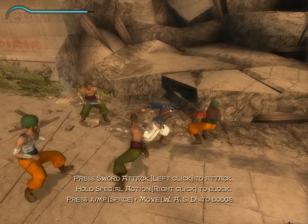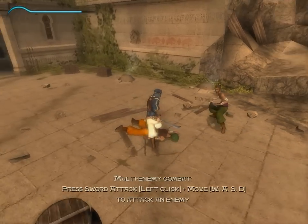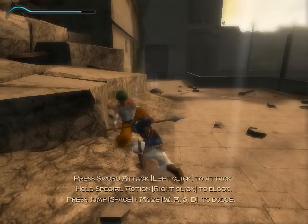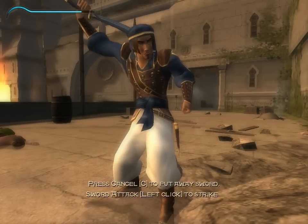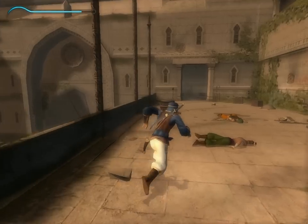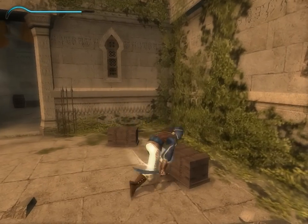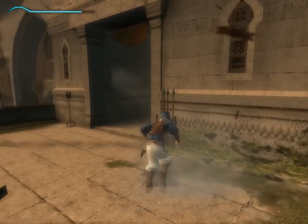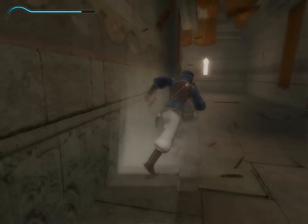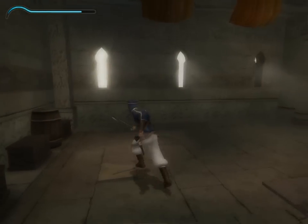The prince can also do some crazy acrobatic moves. He can jump over enemies and attack them from behind. On the upper left corner of the screen, you can see the health bar. Right off the bat, you can see that the prince is very acrobatic — with the wall running, jumping, and all the movements he does. And the controls are actually butter smooth; it's a real pleasure to control the prince.